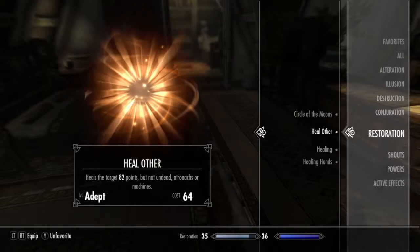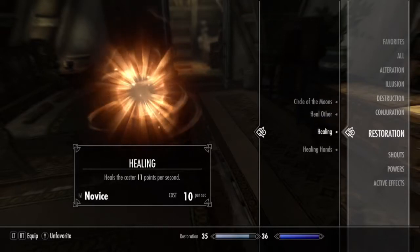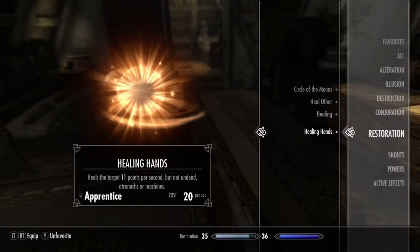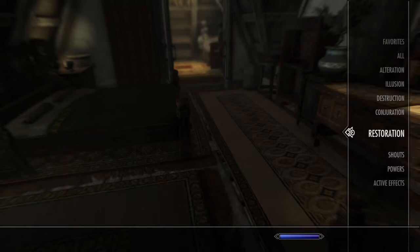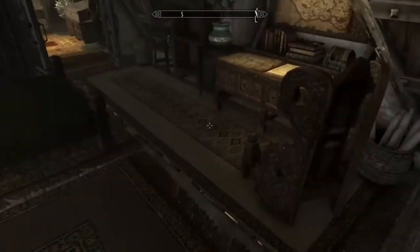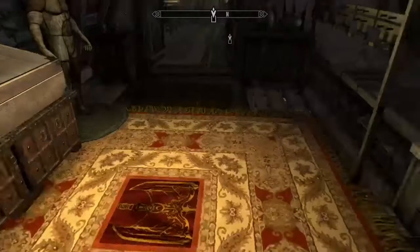Healing Hand and Healing you can buy from the vanilla game, but Heal Others comes from Apocalypse, which is kind of awesome. If I want to fast heal someone I use Heal Others. After combat I use Healing Hand — it doesn't take away so much mana. Those are some of the spells. The mod is part of the Ordinator Perk of Skyrim collection and those mods are awesome — just download, install, and go for it.